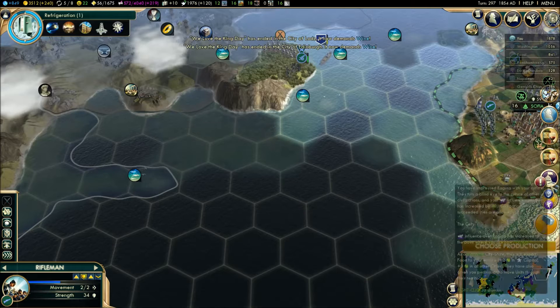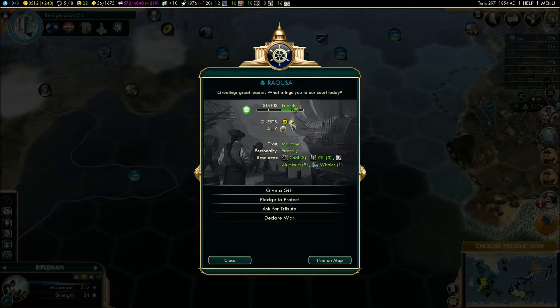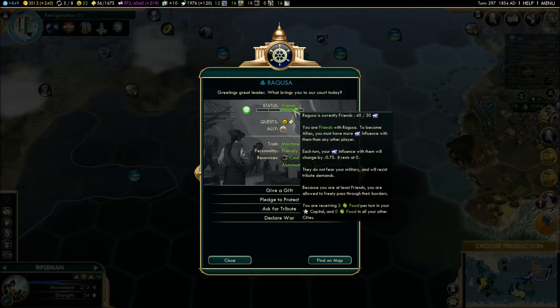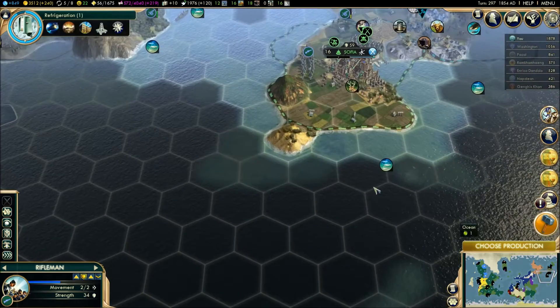Enrico negotiated peace with these city-states. You like us - really. And you want us to build... oh yeah, that wonder. The Neuschwanstein. Are we able to build that thing?